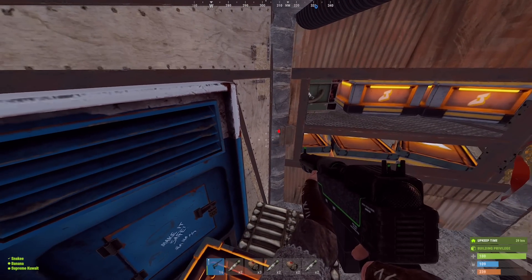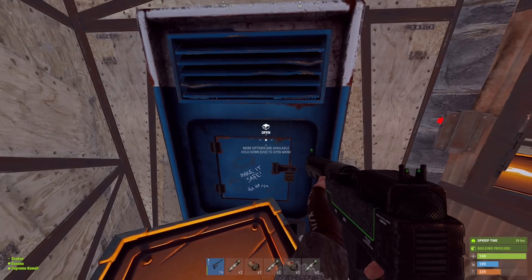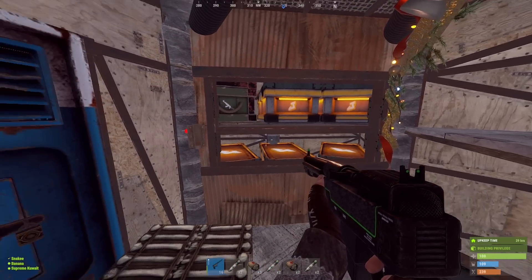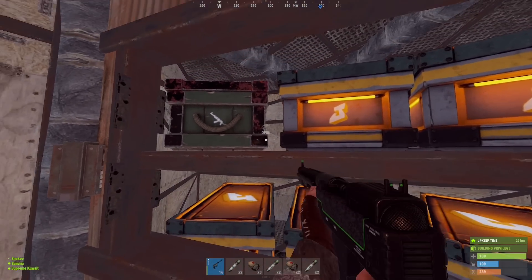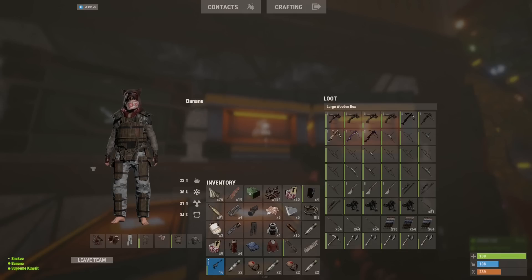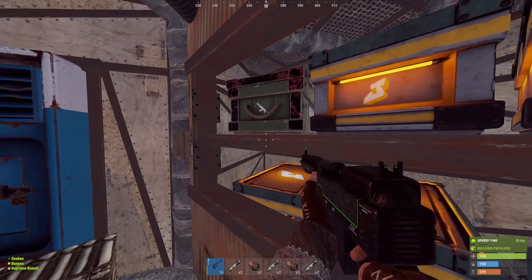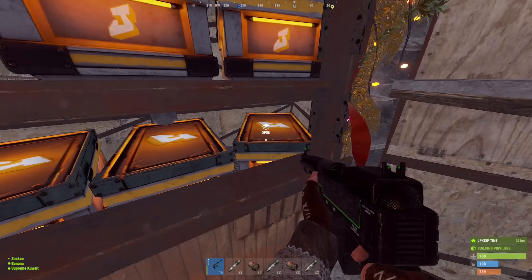Here is the second floor. This vending machine — this is where the entrance door used to be at the start of the wipe, but later in the wipe it's just blocked off. This floor is now the trash floor, because this loot room always gets raided into when people just splash the base. So it's just trash here.